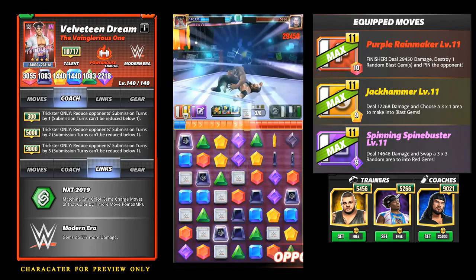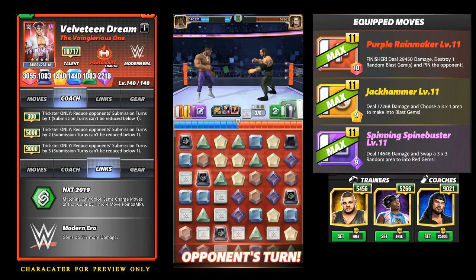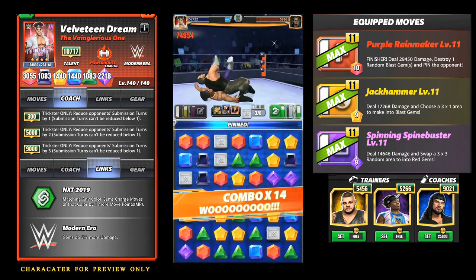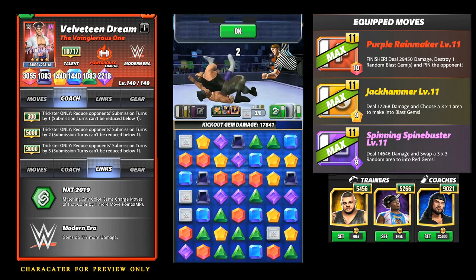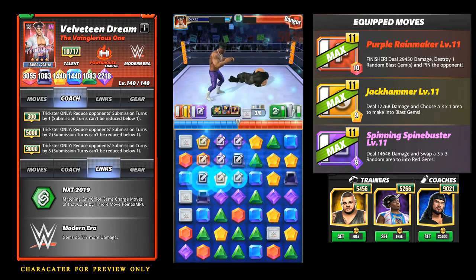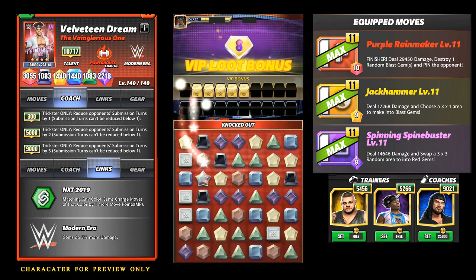The reason I hit my finisher early is because I know once I hit my purple move on the next turn, my finisher is going to be filled anyway — so I did that strictly for move damage. Watch me kick out here and make Baron Corbin sad. Spine Buster lands, finisher is filled, and Baron Corbin is destroyed.